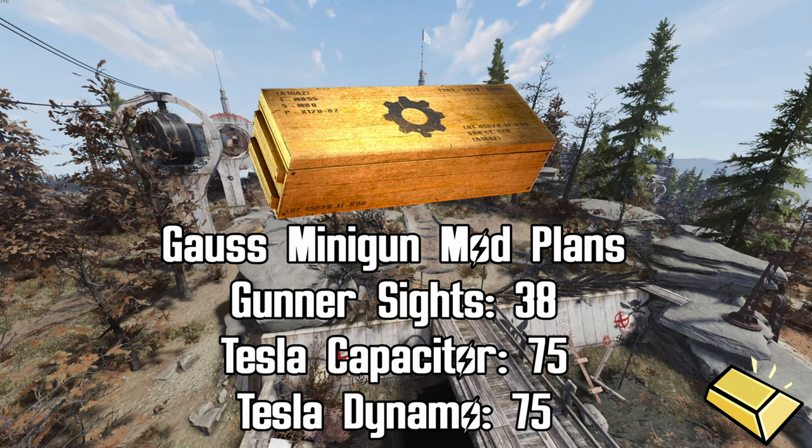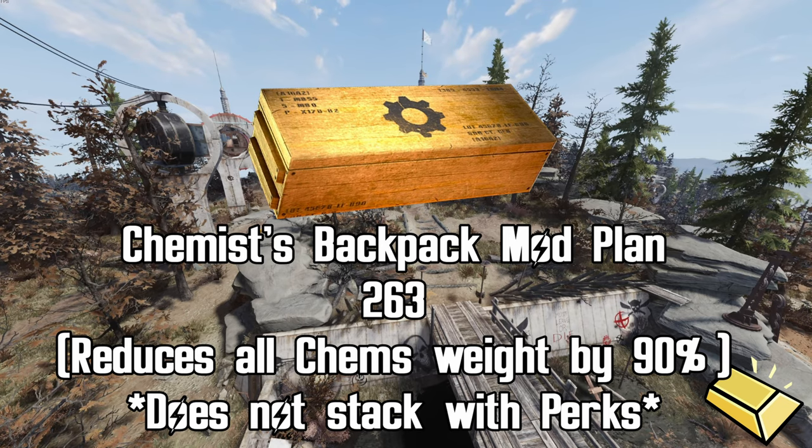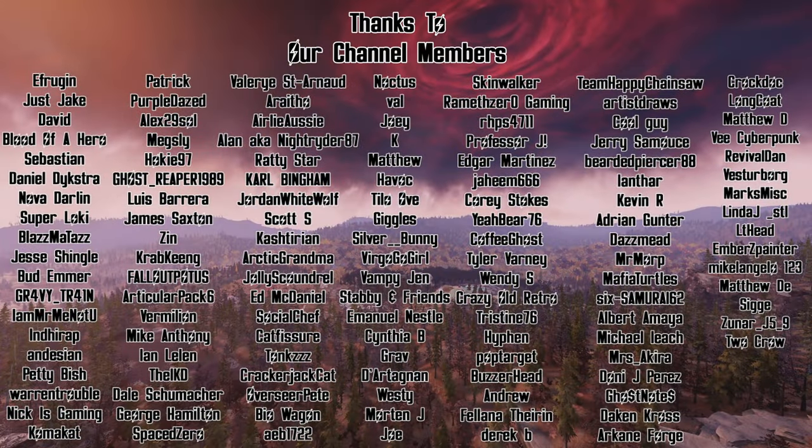If you've been looking for some Goss Minigun mods, the Gunner Sights is available for 38 gold bullion, the Tesla Capacitor for 75, and the Tesla Dynamo also for 75. Additionally, the Chemist Backpack Mod is available for 263 gold bullion — I definitely think this is a great pickup for your backpack out there in the wasteland.